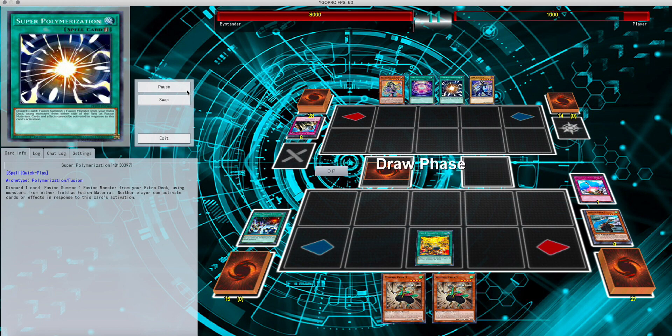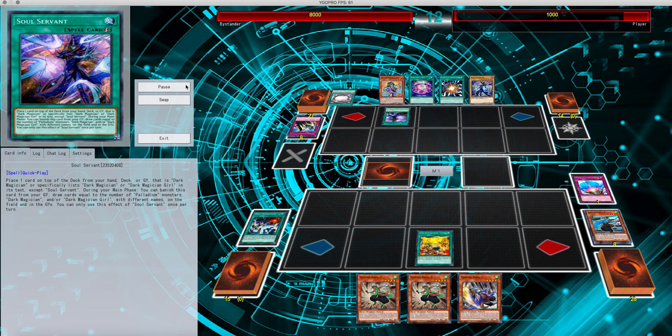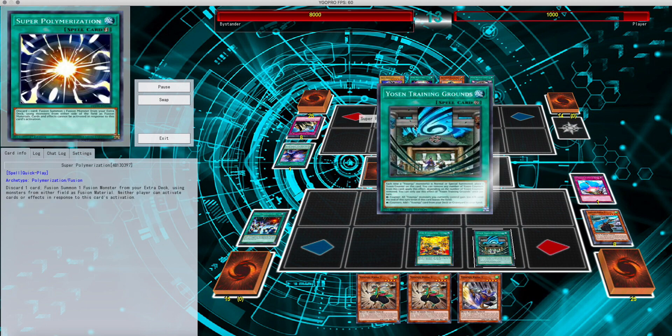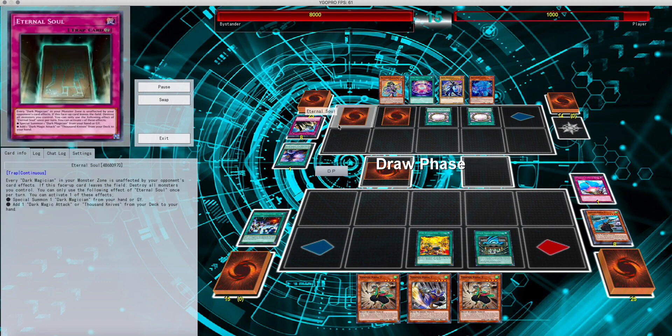Still drawing, still drawing, and then finally he gets into Soul Serpents, which is going to turn around and search him out the Dark Magic Circle, which he then plays and adds one to the hand. He sets a Super Poly. Training comes out, I start building counters on my Training Grounds. Dark Magic Circle and Eternal Soul gets set.